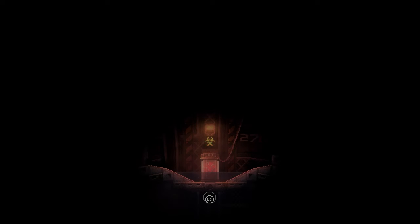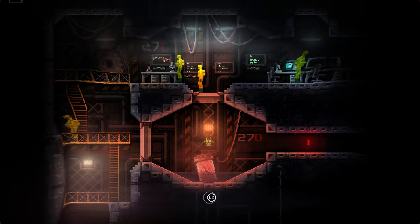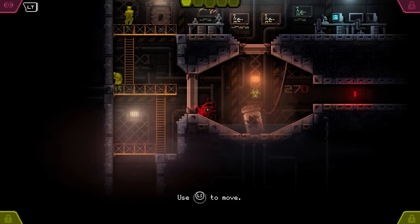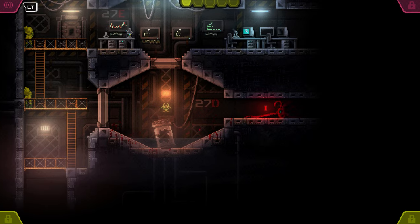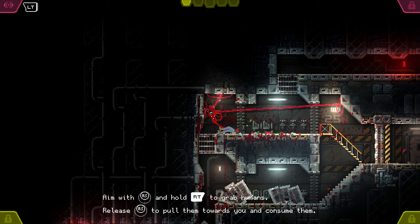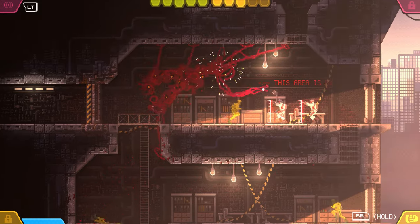The game begins with you taking control of a relatively small amorphous parasite. By breaking free of your incubation chamber, the parasite begins to chow down on humans that inhabit the mysterious surroundings. The act of ripping apart seemingly innocent scientists is brutal and violent. Grasping fleeing humans with your tentacles is met